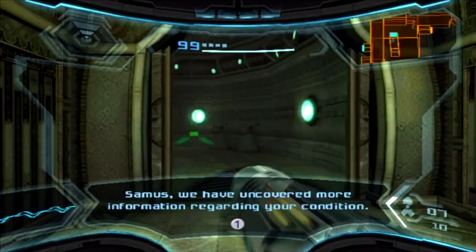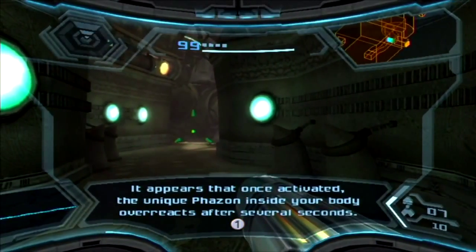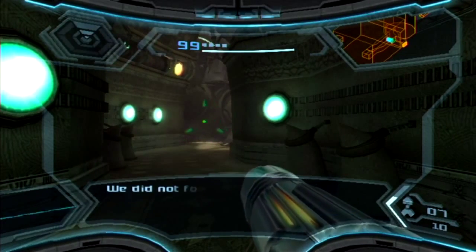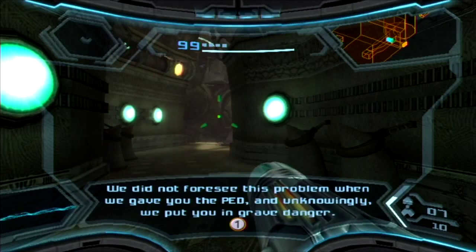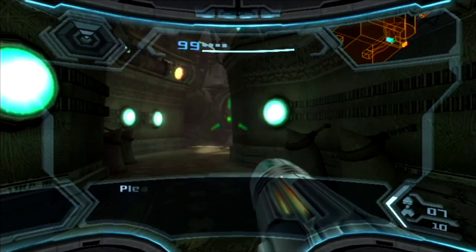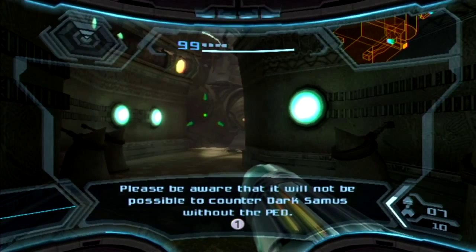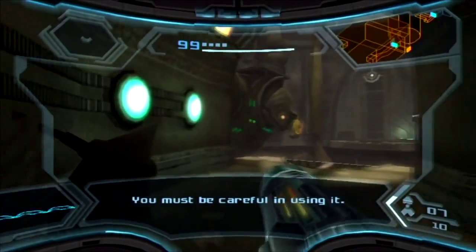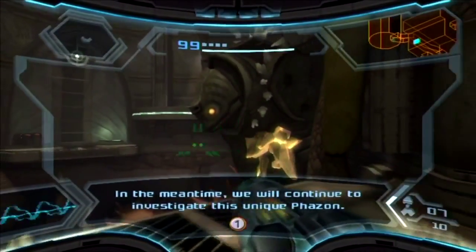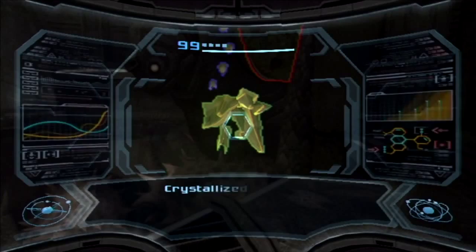"Samus, we have uncovered more information regarding your condition." Go on. "It appears that once activated, the unique phazon inside your body overreacts after several seconds, meaning it can turn against you." Yeah, right. "We did not foresee this problem when we gave you the PED, and unknowingly we put you in grave danger." That's bullshit. "We are sorry." Sorry ain't good enough. "Please be aware that it will not be possible to kill Dark Samus without the PED." So I'm stuck with a bomb that's gonna end up killing me? "You must be careful in using it." Thanks for the advice. Looks like now I'm stuck with the suit — that is just major BS right there.